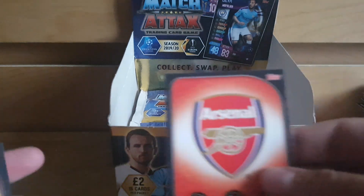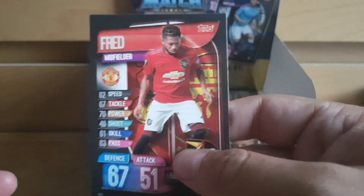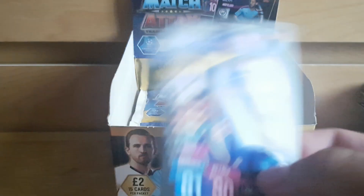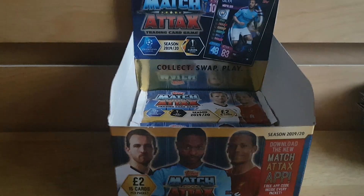These packs are just getting ridiculous: Arsenal badge again, De Stegen, Isco, Depay, Mbappe, Mane, Martial again back-to-back, Fred — I don't think I've seen that yet — Edison of Man City, Bernat, another Borussia Dortmund badge, Joao Felix base card boost plus ten, Antonio Rudiger, and we have Bayern Munich forward Thomas Müller Centurion card — let's get another look at that one, that is nice.